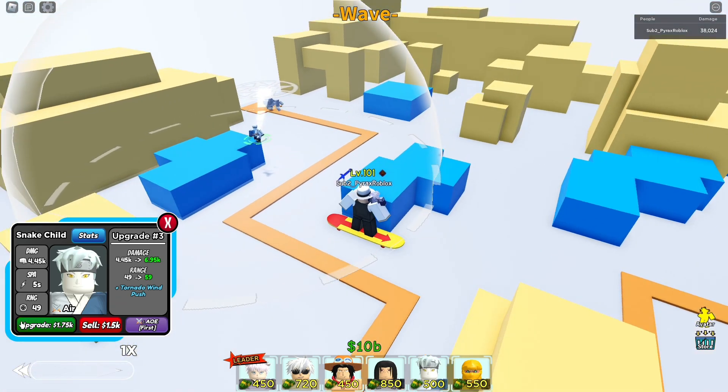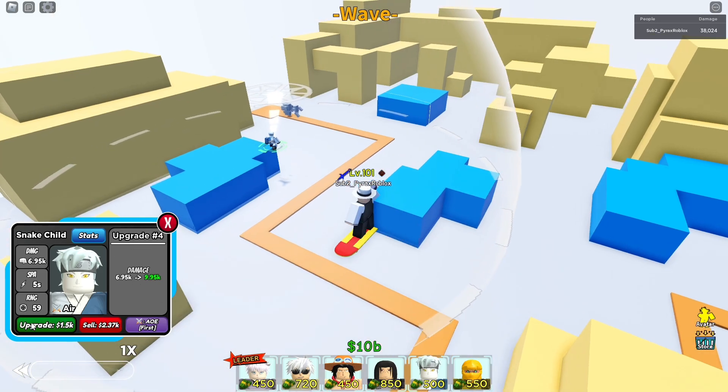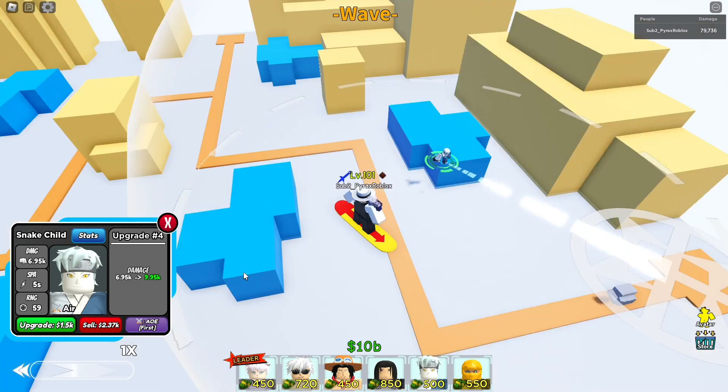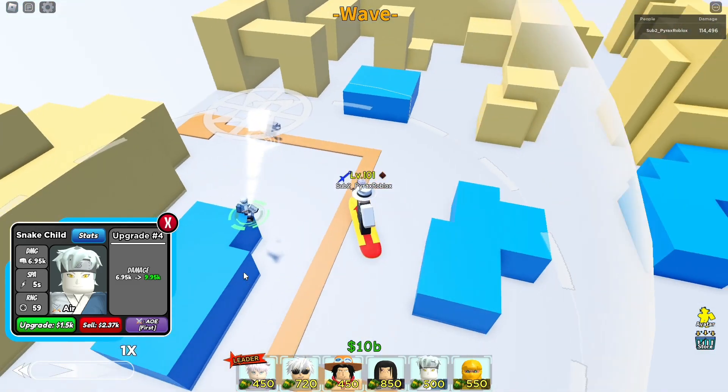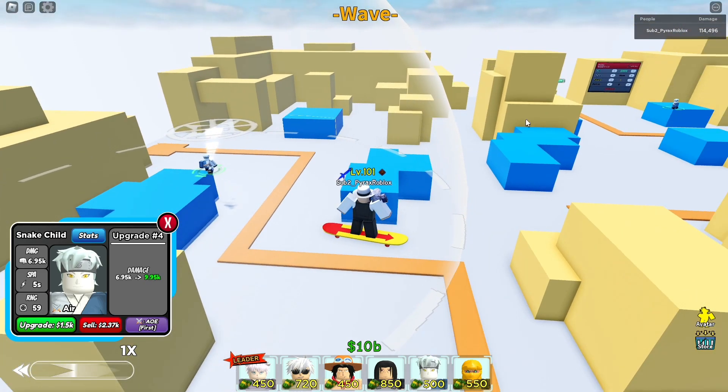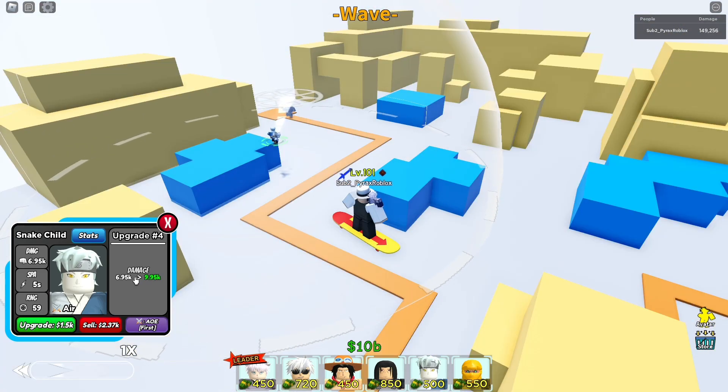He's going to get a new attack called Tornado Wind Push. He's doing some hand signs, which is kind of cool actually. It's a pretty mid attack, but the animations are way, way better now.